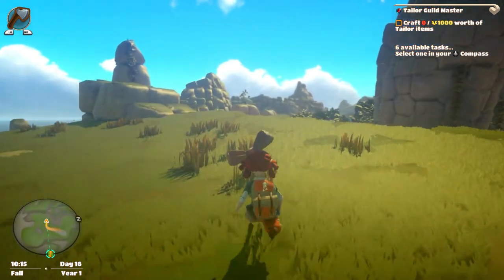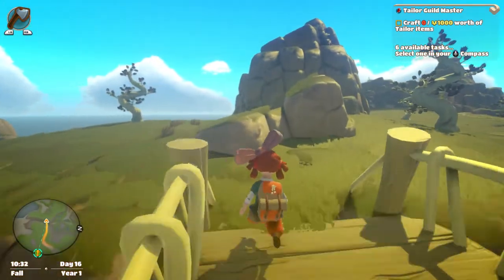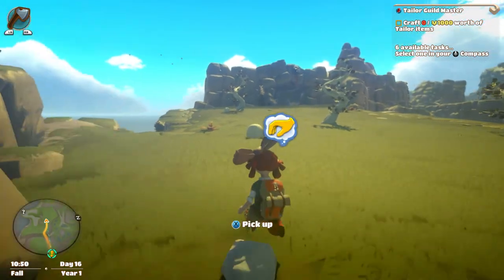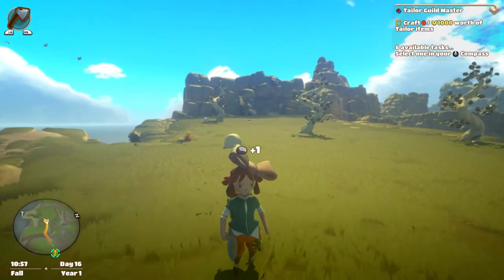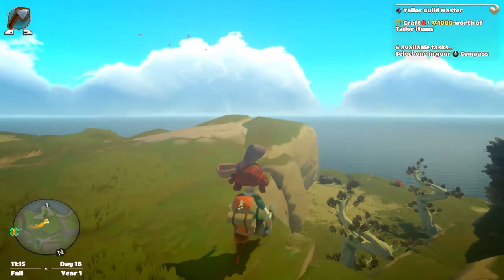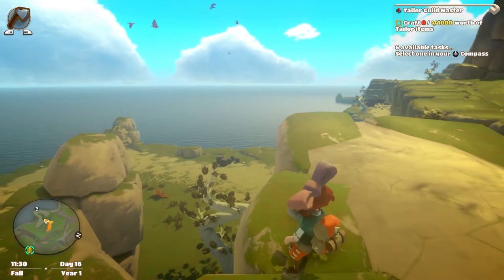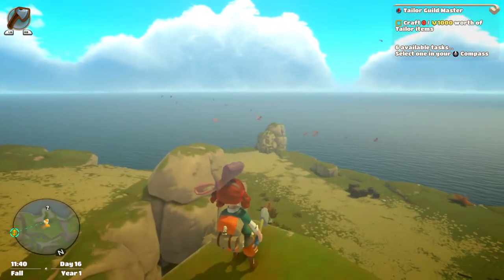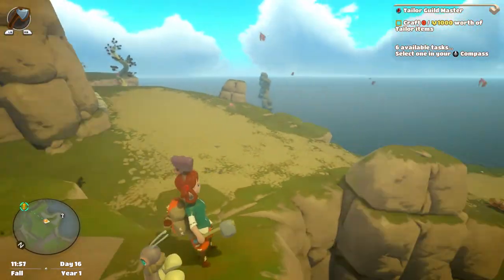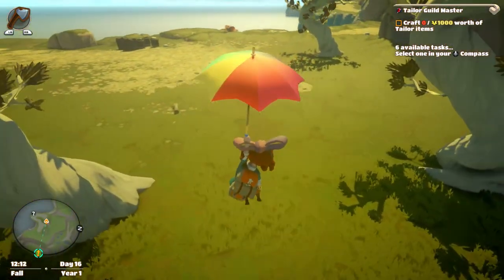Oh, fabbits are so cute — I wish I could have them on my farm. This is a very handy bridge. There's also something down there I've never seen before — oh, there is a way down, kind of. If I go down there I might never come back. You know what, I can't resist a little bit of exploration.